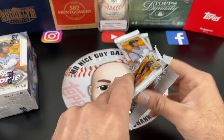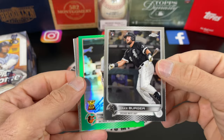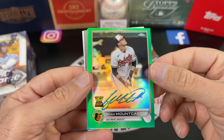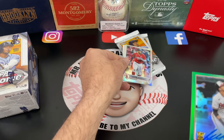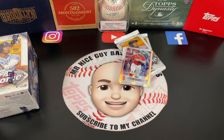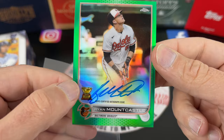Three more packs to go after this one, then we go with the second box. We have a green — those are numbered to 299. Let's go for a cake burger. Nice! We have a Ryan Moncastle auto — this is numbered to 99. And Sandy Bogerts — yes! Looking at it closely, there seems to be a print line in there; I'm not sure if it's a stain or what, I'll have to check it later.